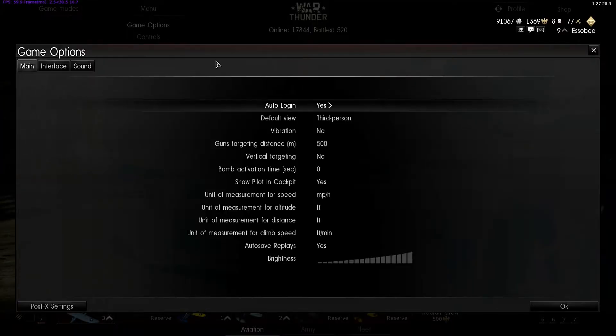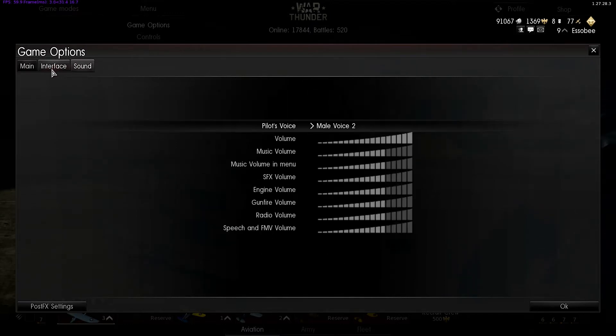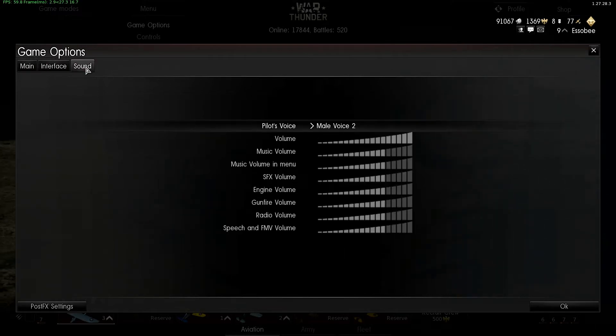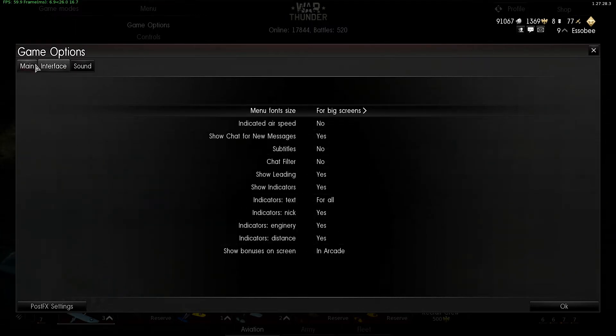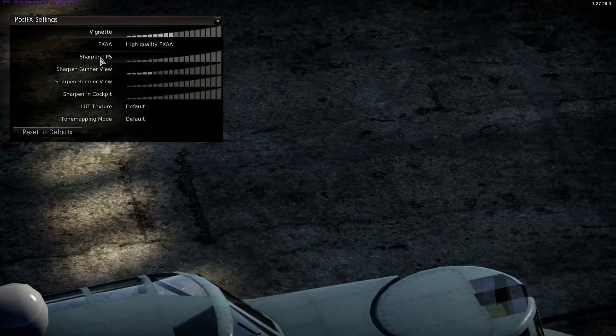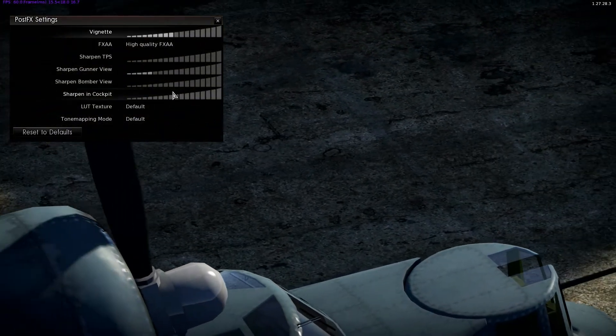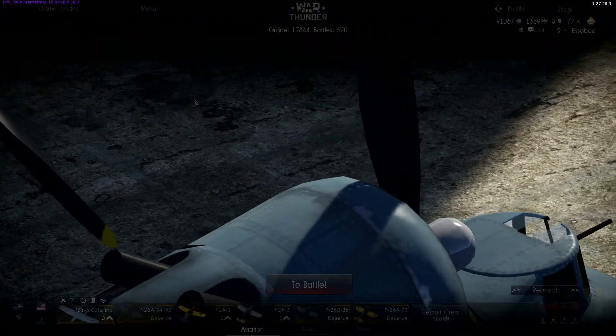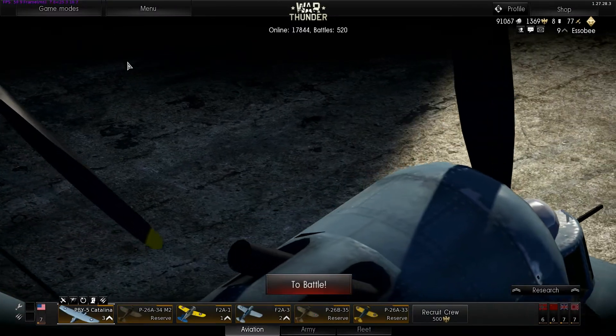Looking at the menu, there's game options, which does not have the video options — the video options will be on your launcher. If you're going to change your video options, look through them there and change them there. The interface is self-explanatory. They also have post effects which has just been released. I haven't played too much with it — it's probably more for movie making.